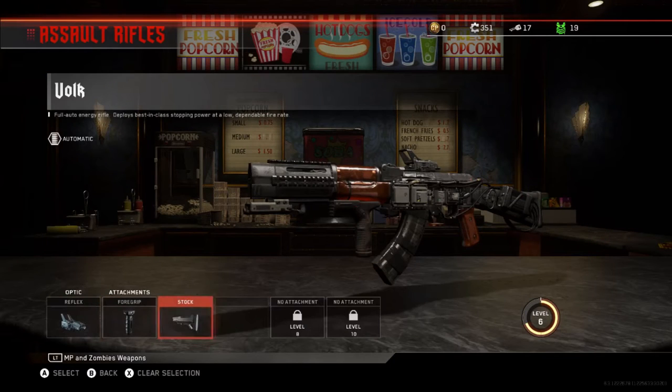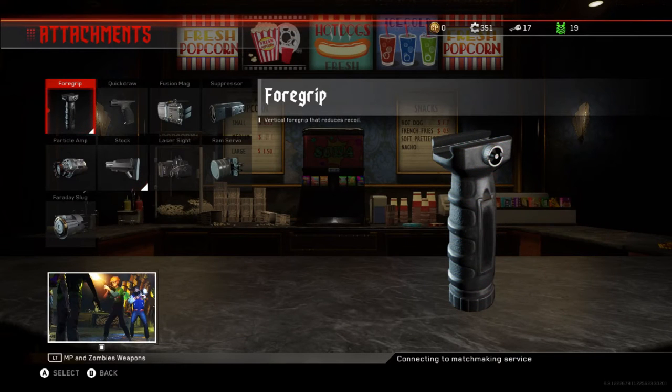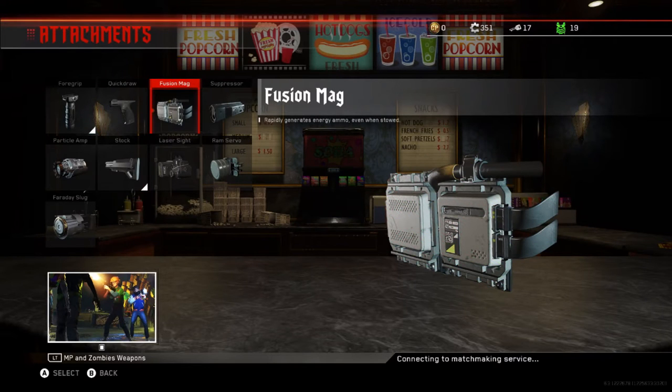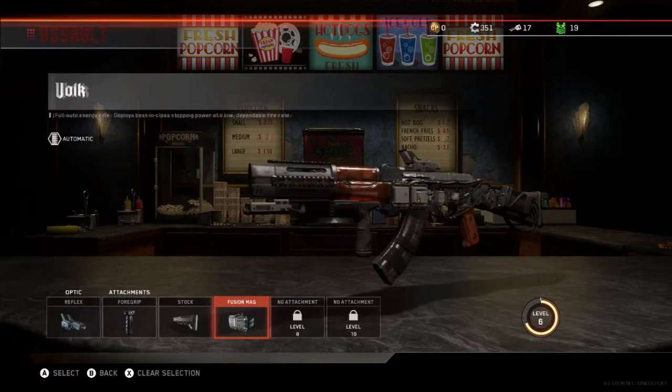You can fully customize your weapons, even your starting pistol, which is really handy to pack a punch. The Shotgun, which is one of the first weapons you will stumble across after unlocking the first door, is a great starting point.